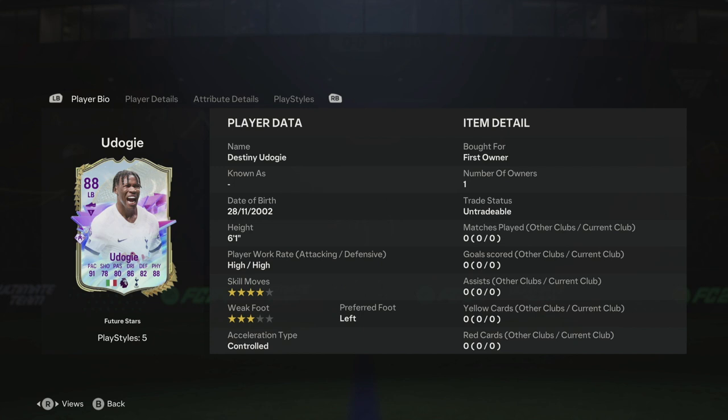We have a player review today — this is Destiny Doggy, a new Future Stars SBC that has been released. We've got an 88-rated card with these stats: 91 pace, 78 shooting, 80 passing, 86 dribbling, 82 defending, and 88 physical. No stat under 78, and from the base stats it's a very intriguing card.